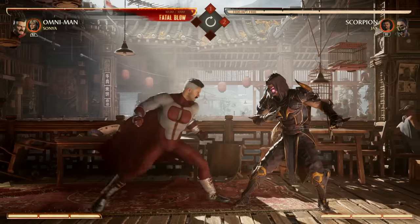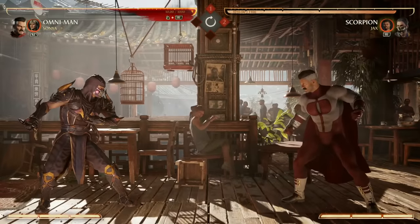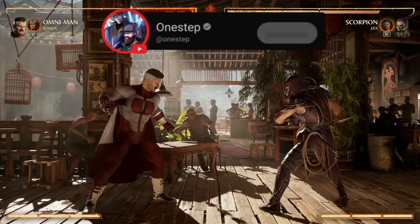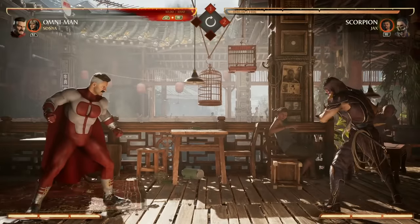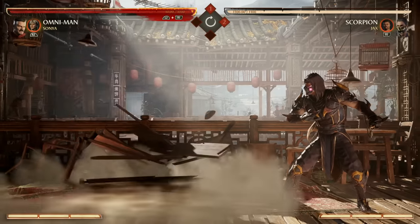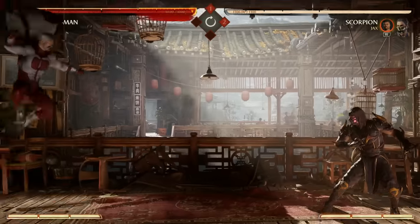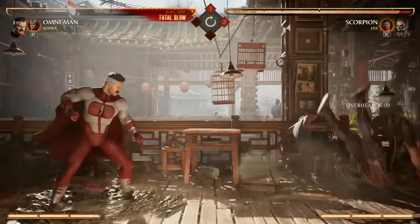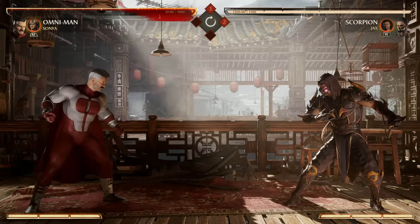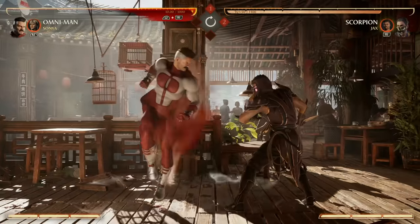While in Viltrumite stance (down back 3), pressing 1 is an air pop-up allowing for air combos. Pressing 2 is a great combo ender and does the most damage. Pressing 3 is a good overhead, though the opponent bounces far away — using Sonya as a cameo can help combo off of it, and it's full screen. Pressing 4 is a pop-up that's a bit slow and can't be used in combos normally, but if you land it you get a free combo.